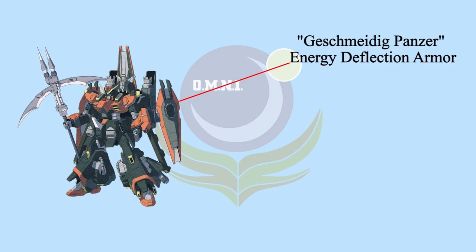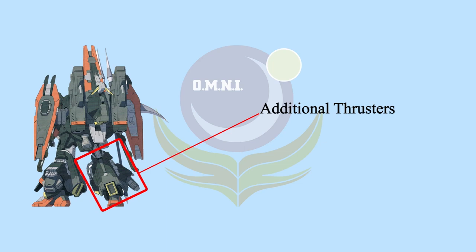Originally the developers were going to put four Panzers on Rod Forbidden, but the energy consumption was too scary so this plan was scrapped. Lastly, in order to carry all the weight without dropping too much mobility, the developers increased thruster outputs and added a pair of extra thrusters on the legs.